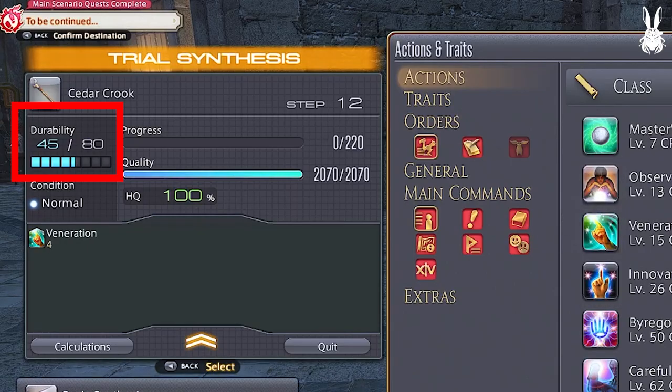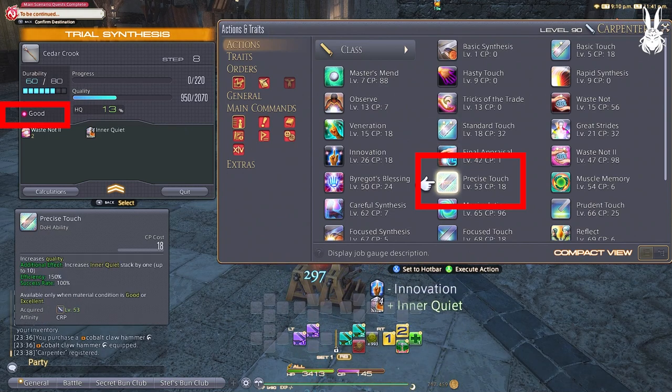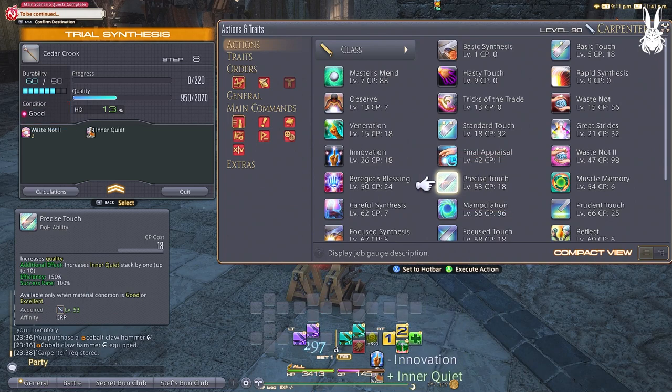Durability is less of an issue as we get into higher leveling. Level 53 - Precise Touch. This doesn't really change our rotation at this point. You're just using Precise Touch whenever you get a good or excellent condition change, which will give you a bonus inner quiet stack, meaning you'll reach max stacks quicker and also save on CP. So you always want to use Precise Touch where you can when in the quality building phase.